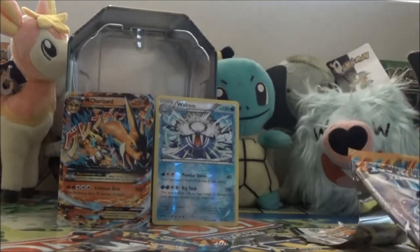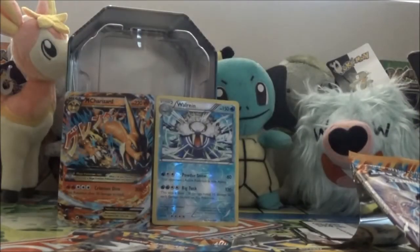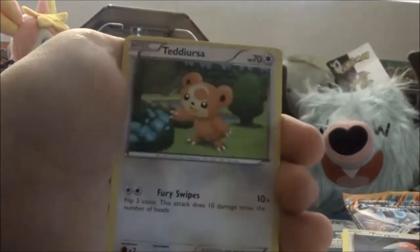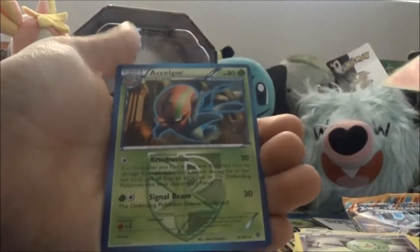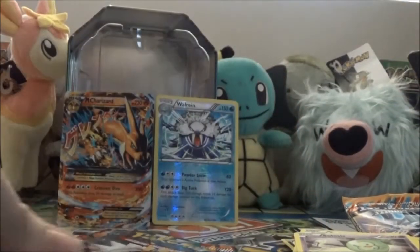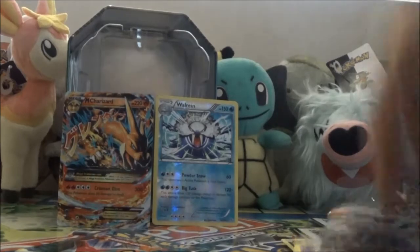Code card, and now this pack — I'm just all kinds of hype. Ursaring, Plume Fossil, Silver Mirror, Bagon, Porygon, Larvesta, Teddiursa, Solosis, Larvesta Reverse, and the rare is Nidoqueen. Not bad. But oh, that Mega Charizard EX in the first pack — what a great way to start this video and a comeback kind of video.